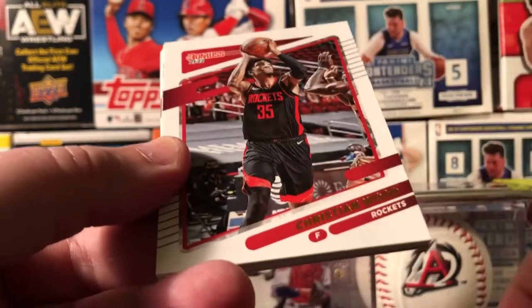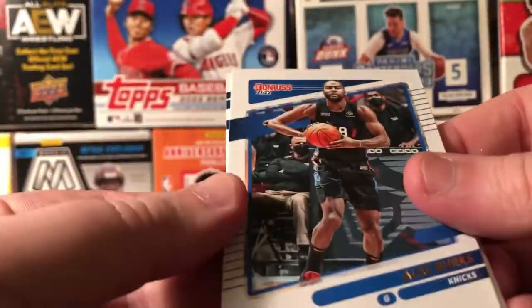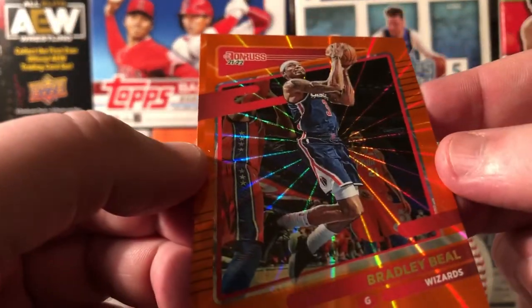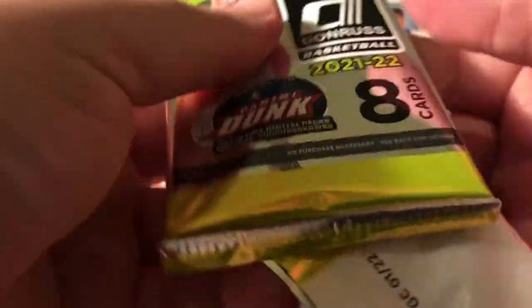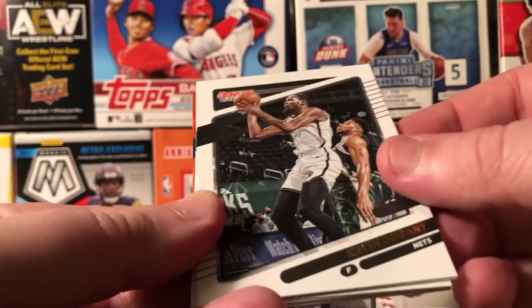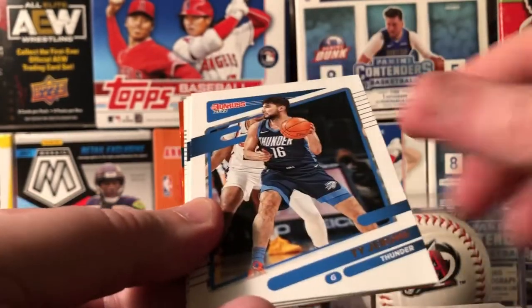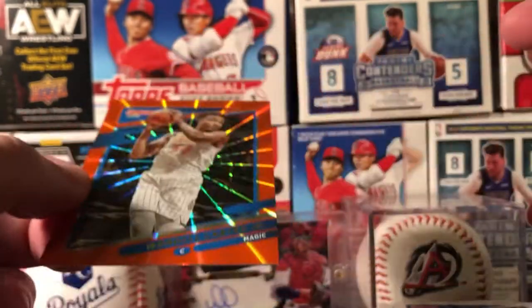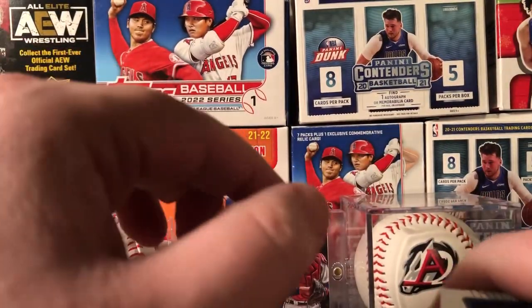LeBron, Christian Wood, Alex Burks, Ross, Murray, Paul, and Bradley Beal — I'm surprised he wasn't traded. Alright, last pack. Not doing so hot so far with Donruss basketball. They have so much stuff, there's no telling how many cards they have out there. We end with Wendell Carter Jr. laser — okay, tons and tons of cards.